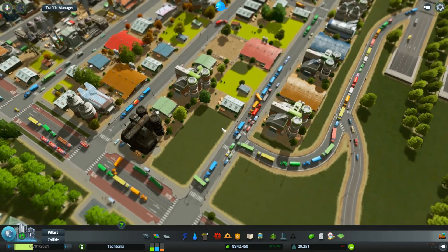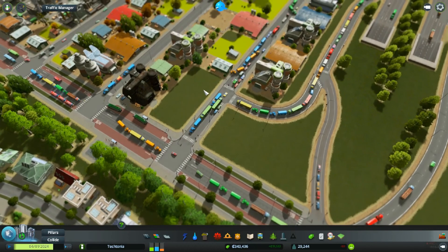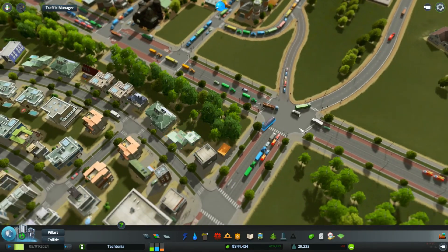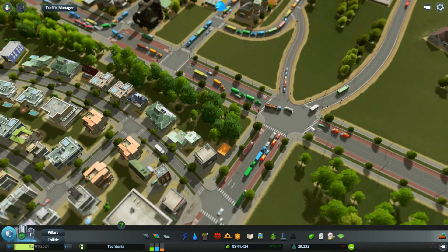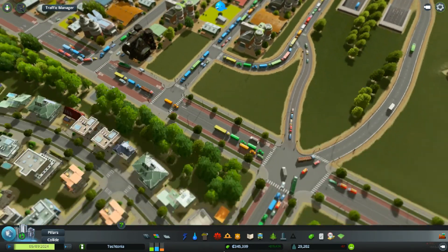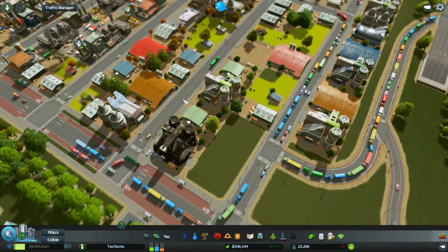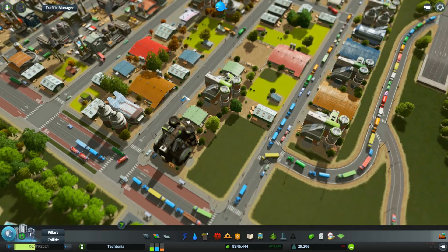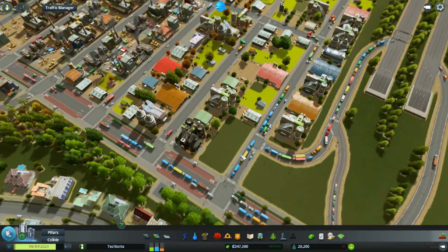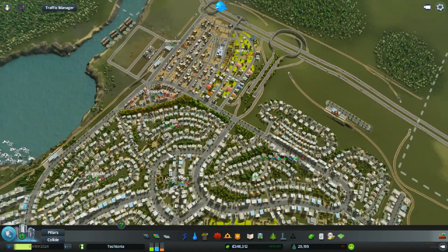So, all in all what I might do is I might get rid of this little piece of road here and switch this over into a decently timed intersection. And just bring this out to, like, over here. That might be what I might do.